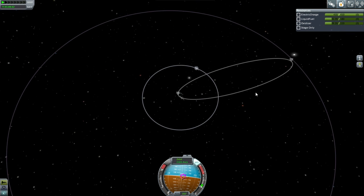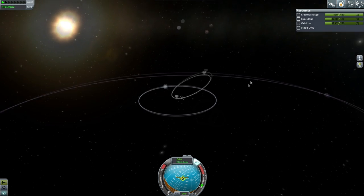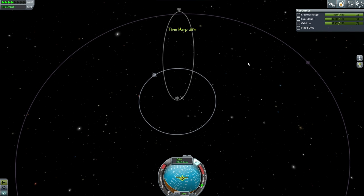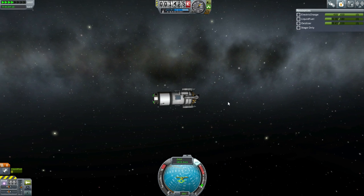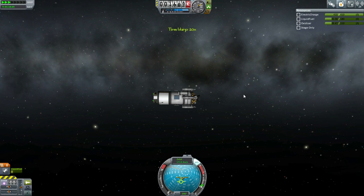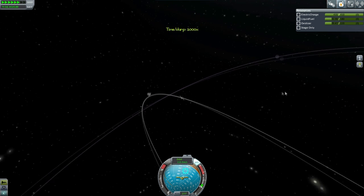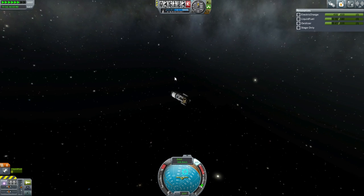That looks relatively in line. Need to burn a little bit prograde now to make up for the mess of our orbit. Now we seem to be hitting Minmus, but we don't have patch conics or anything like that to work with, so we don't know until we get there. Let's make sure our solar panels are going to remain lit — we've got at least one solar panel facing the sun. I think this will be pretty consistent.